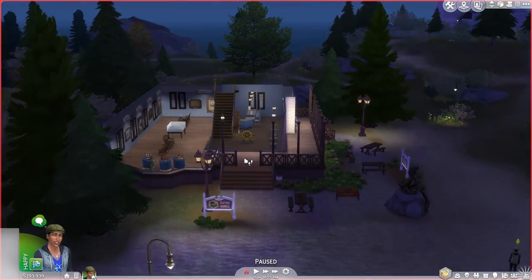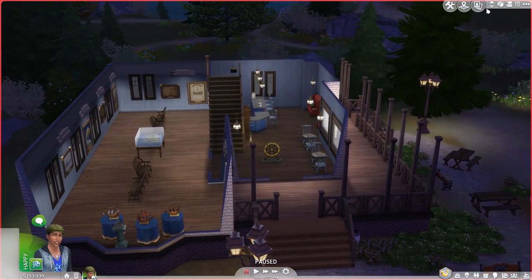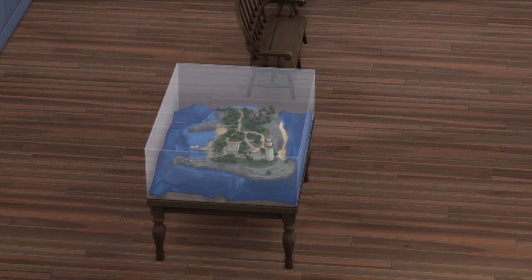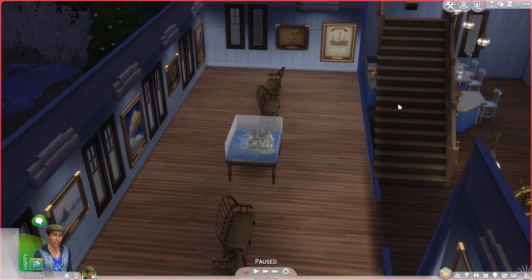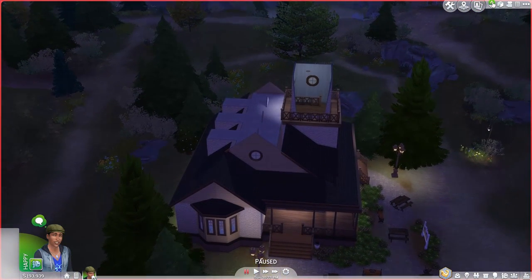Over here we have the brand new museum, which gives a massive overview of everything in Bridleton Bay. As you can see, there's a really cute little model - like a statue - of the entire island, which is really nice. It goes up to two floors.